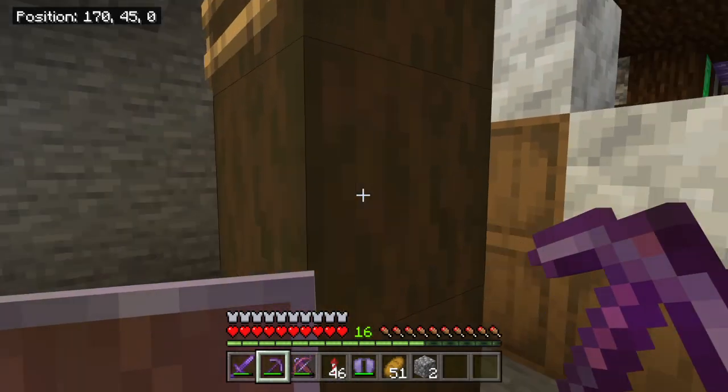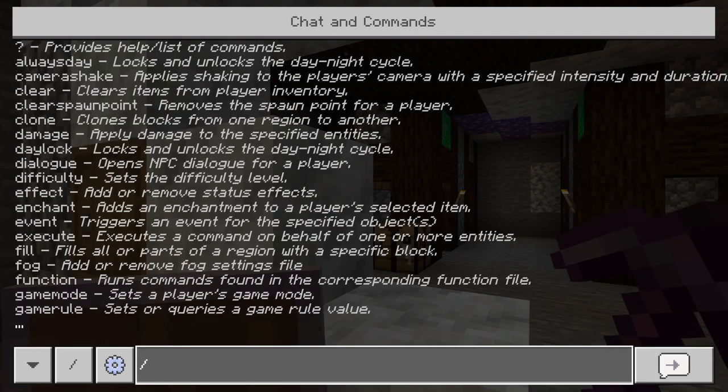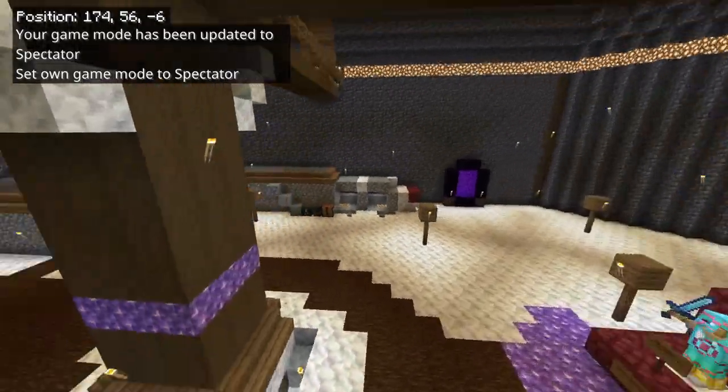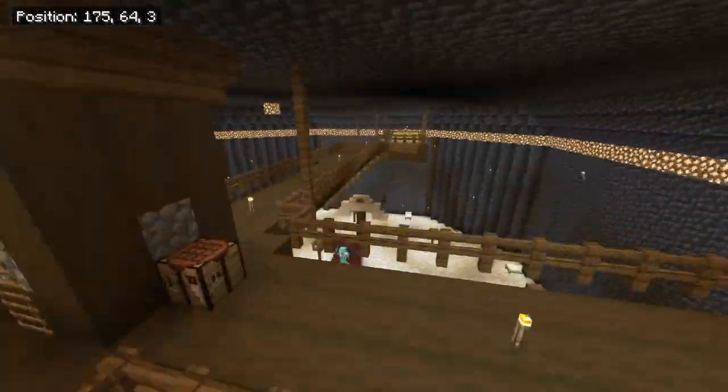Tour of the mega base. So this is the normal level, and this is the second floor. We have all our stuff.